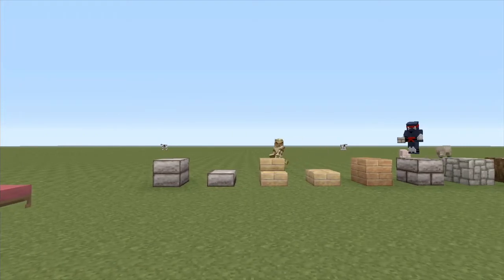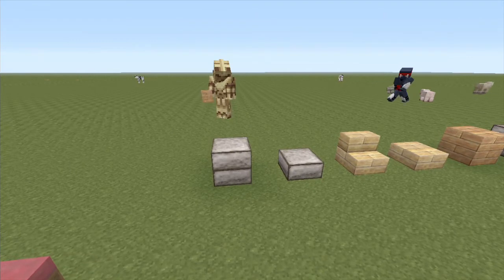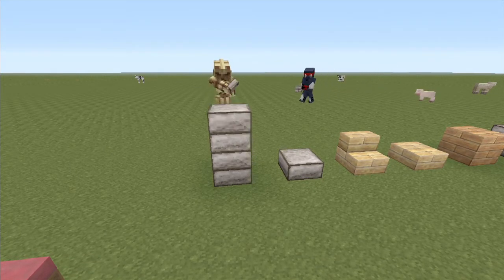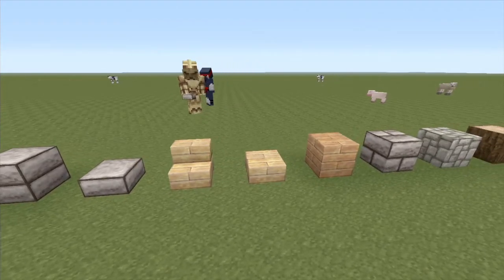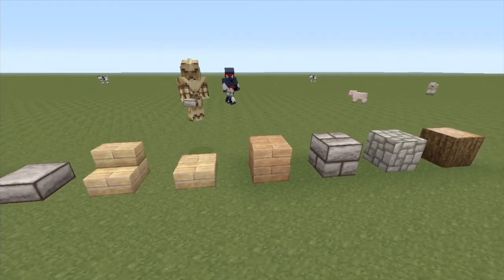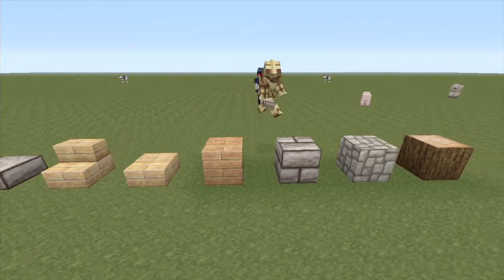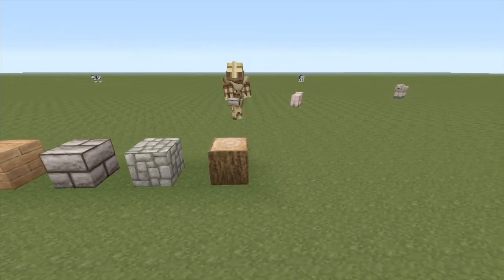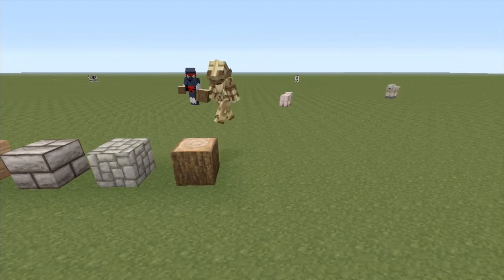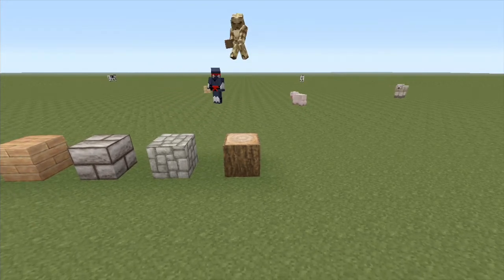Roach is going to act as our cameraman and Cry Cry is going to build along with me. Right here we've got some stone slabs, next to that we've got some birchwood stairs, then birchwood slabs, an oak plank block, stone brick, cobblestone, and a log of your choice — for this tutorial we're using spruce wood.